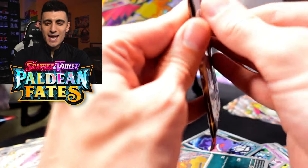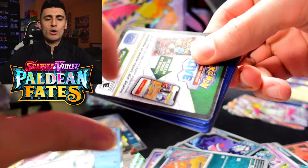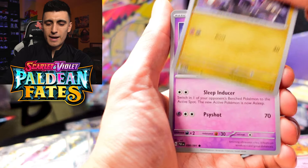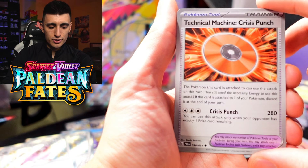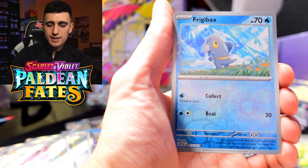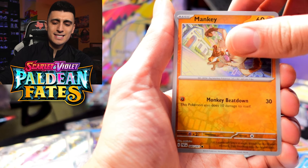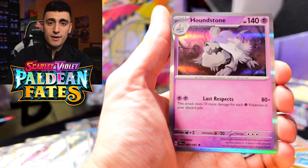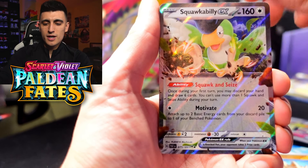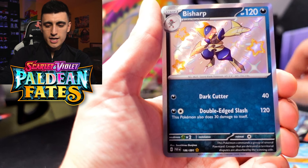Last pack before busting open the Quaquaval box. We got Faffy, Dedenne, Noibat, Charcadet, TM Crisis Punch, Grappaloct, Nymble's Backpack, Frigibax reverse holo, Mankey, and a Houndstone holo rare. Pull recap: Fuecoco, Crocalor, Skeledirge EX, Squawkabilly EX, shiny Oinkologne, shiny Pidgeotto, shiny Slowbro, and shiny Bisharp. Great box overall!